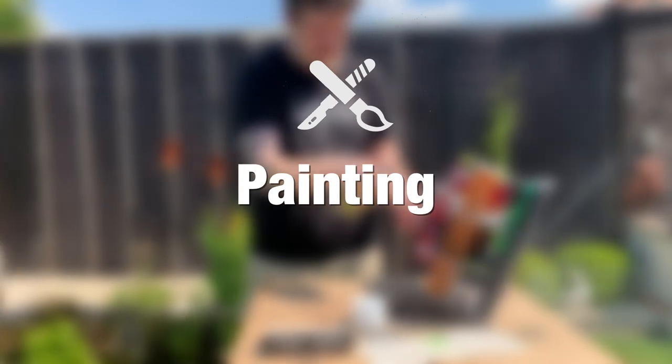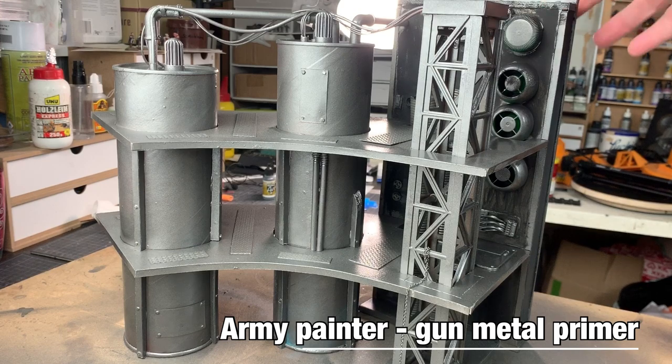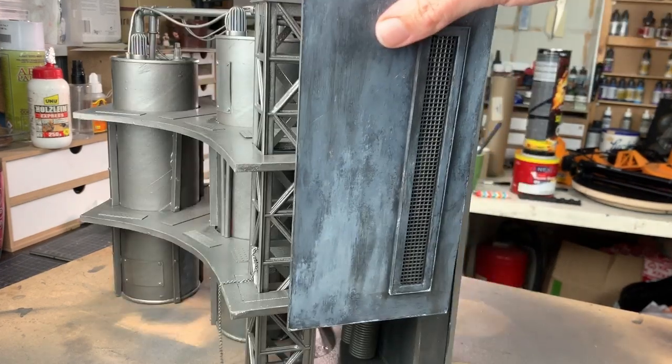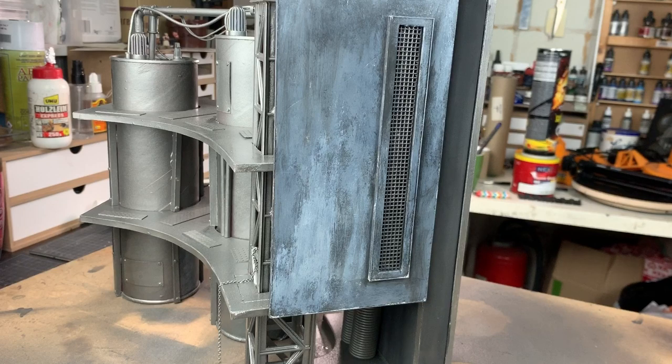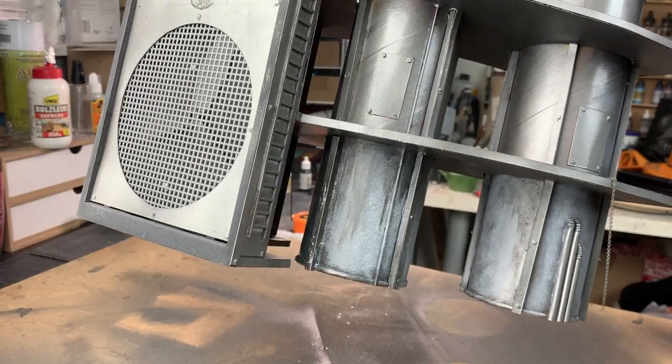Time for painting — I'm going to do things a little bit differently: no black base coat, but the first layer is a gunmetal primer by Army Painter. Then I did some color tests and tried to paint on some texture, because the building itself doesn't have any. I was happy with the result, so I started to lay down the paints.